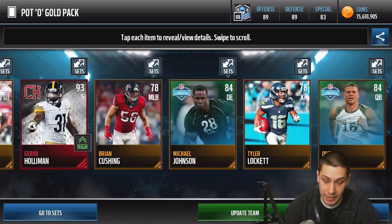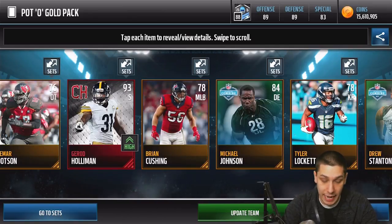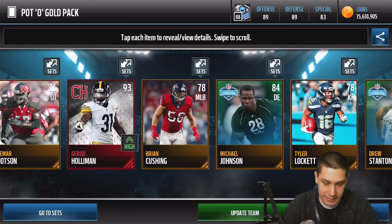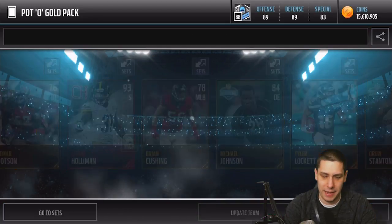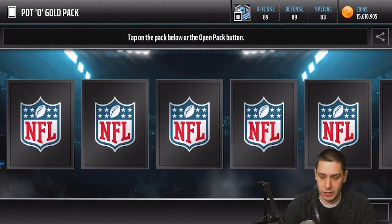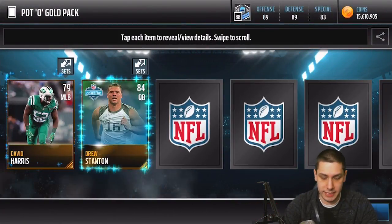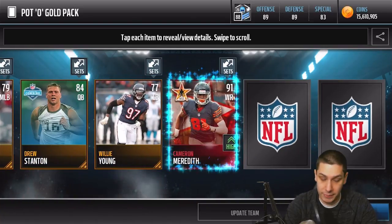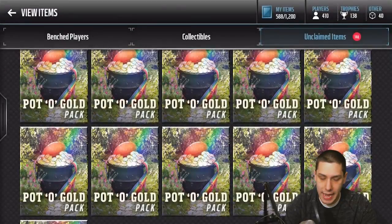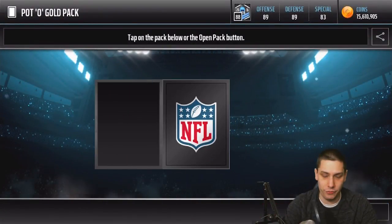We get two combine cards — a Drew Stanton and a Michael Johnson — and also a Jared Holloman Campus Hero, 93 overall safety. I'm getting a lot of safeties today, that's crazy. That's probably the best safety we've pulled as far as overall goes. Another Drew Stanton combine card and we get a Cameron Meredith wide receiver, Season Stars. Not terrible, but not anything great unfortunately.